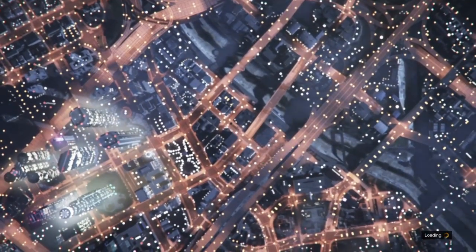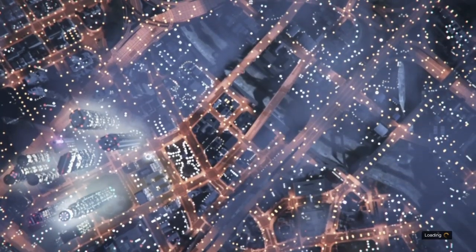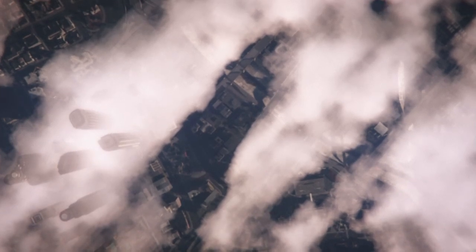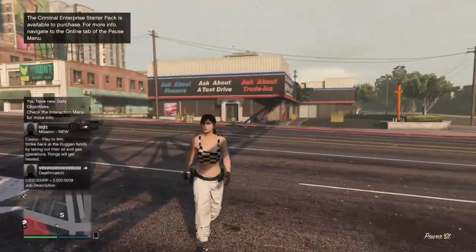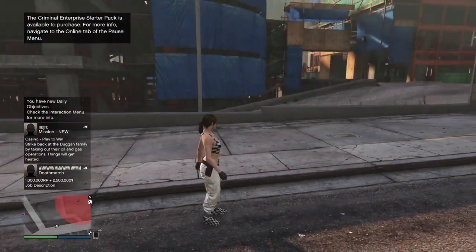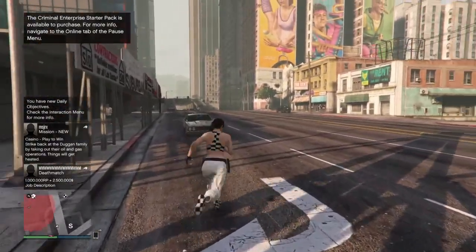When you load into GTA Online you should see you have this really nice modded outfit with the checkerboard bra, the cop belt, the white joggers, and the checkerboard shoes. Now go ahead and make your way over to any clothes store.